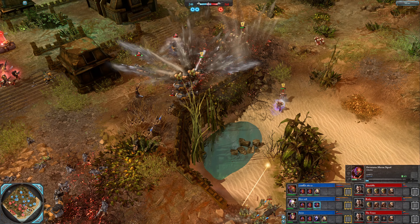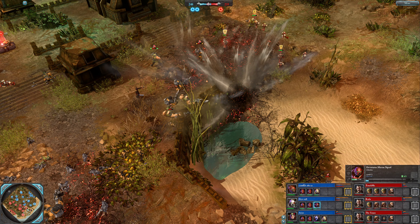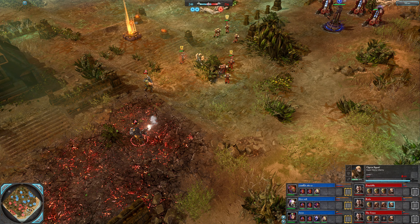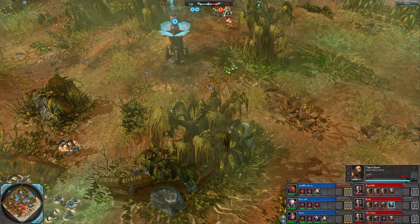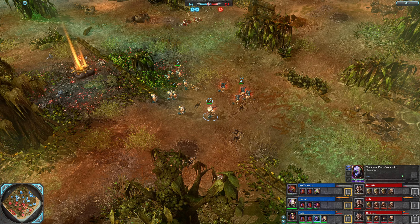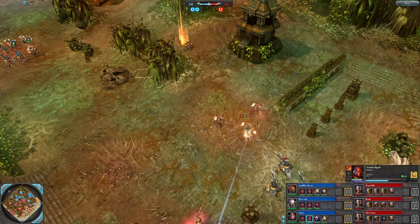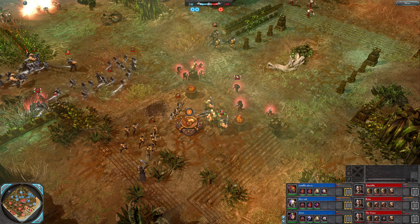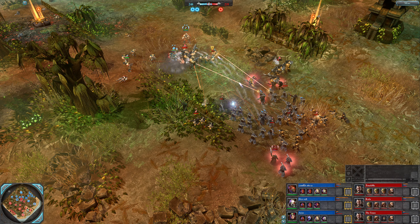Space marines holding the north. A terminator force commander has appeared — Arise now up there with an assault cannon. Missile attacks, sternguard, and vanguard veterans on the way too. I feel like they should have saved up the terminators, but we get some vanguard veterans here. It's a lot of plasma — needs to do some work.